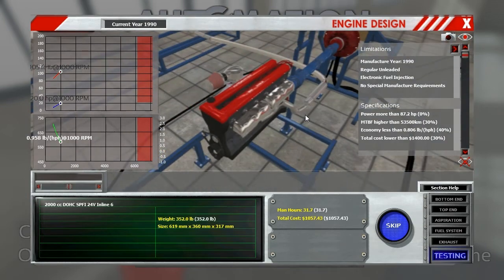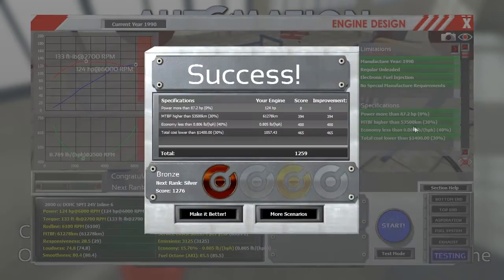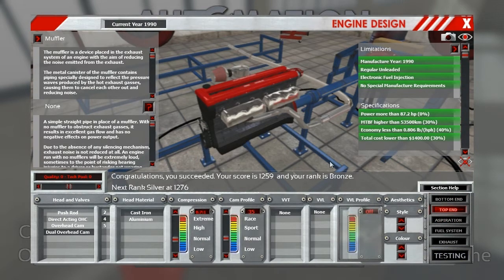Let's start her up and run her through. It's pretty noisy — imagine that with a straight exhaust. I think this is where we're going to be in trouble with these two. First try. It's not very good yet. Very good MTBF — that's impressive. But the economy — wow, I was super close on economy though. Some work can be done there. 120 horsepower — making plenty of power. Let's see what we can do to increase that economy.